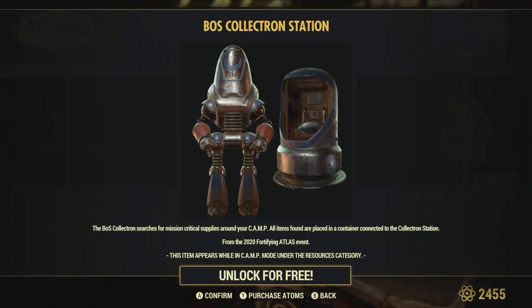Hello YouTubers, welcome back to my channel. Just a quick video to make sure that if you're not logging on every day, you go in and log in to get your collectron. It's available for two days this weekend — it's the Brotherhood of Steel collectron from the Fortifying Atlas event. It does say it collects mission critical supplies around your camp.